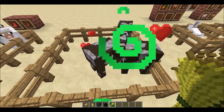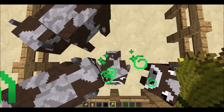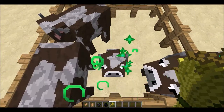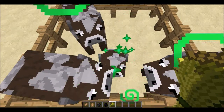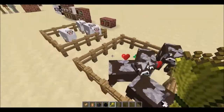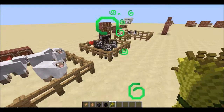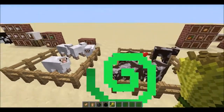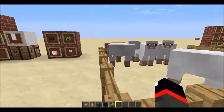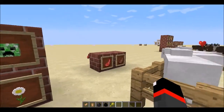New to animal farming: you can feed baby animals their corresponding food repeatedly to accelerate their growth into adulthood. It takes quite a lot of food to work, but it does speed things up. Also, sheep are finally useful in 1.8 — they now drop mutton. Raw mutton can be cooked into cooked mutton, which fills six hunger points or three hunger bars.